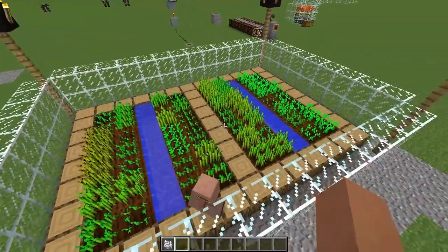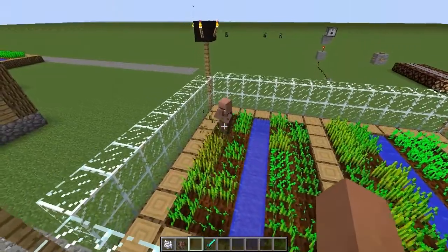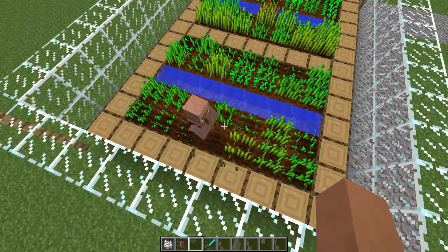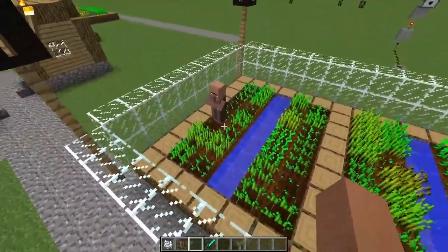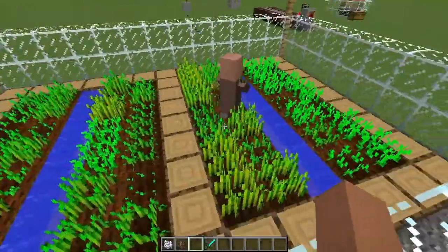Once these grow and he harvests them I'll get back to you guys. Look, there he's harvesting them right now, and then he replaces the block, which is pretty awesome. So now there will be ways where you can automatically farm wheat farms and also potatoes and carrots, which is pretty awesome.